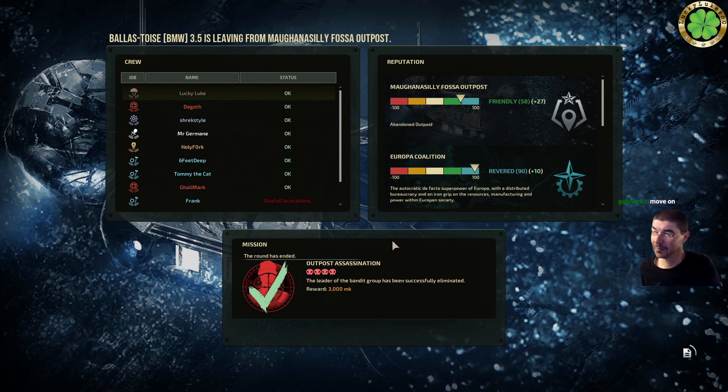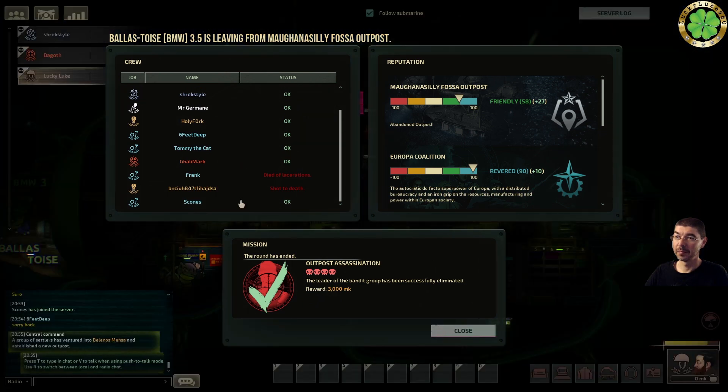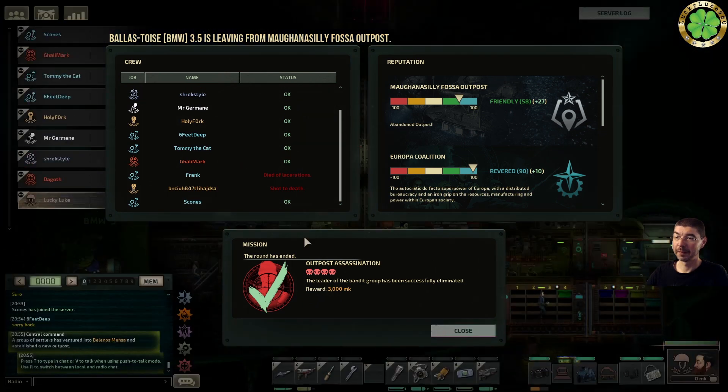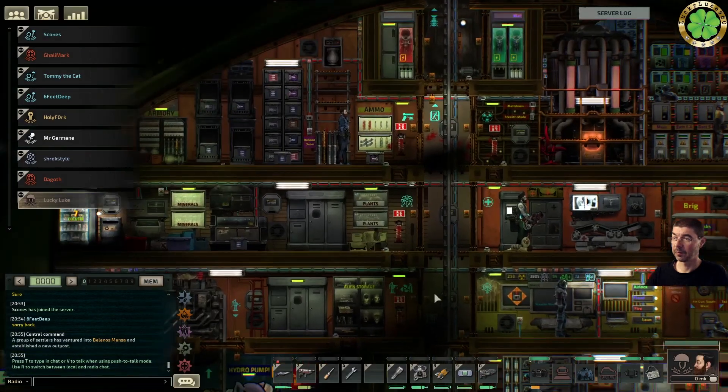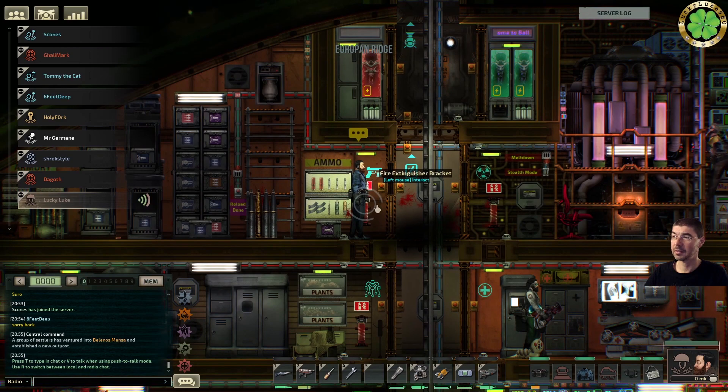Outpost assassination, oh boy. So level 4, 3000 marks. How far to the next station, Shrik?